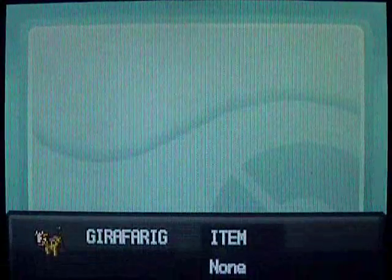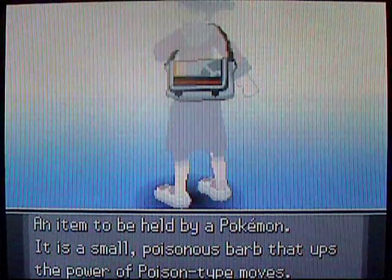The Dark Cave is very dark, so you will probably want Flash so you can see where you're going. You can get through without Flash, but it's kind of tedious, so you might as well just put it on something. I put it on a Girafferig, because it also learns Strength and Rock Smash, which come into play in this cave. You'll also want Surf to get through everything.